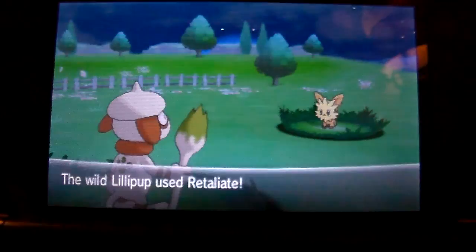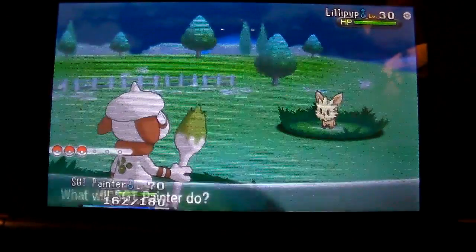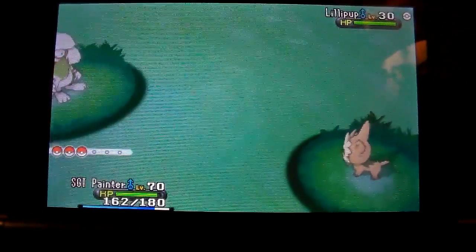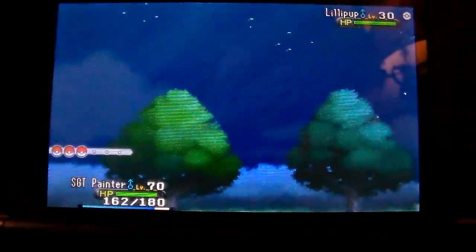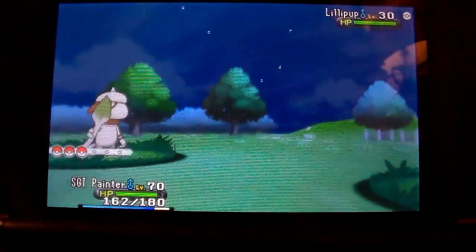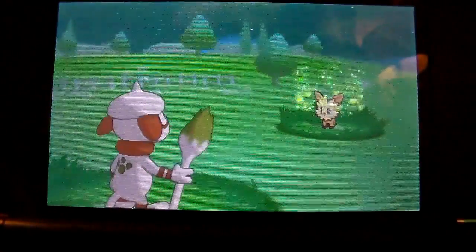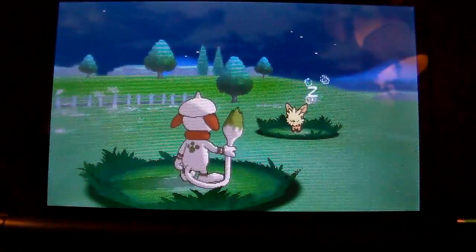I don't know if he has Takedown, so I'll do a quick search. I love the way that move looks. At level 30 it knows — oh, Roar, Crunch, and Work Up. Use Spore quick!